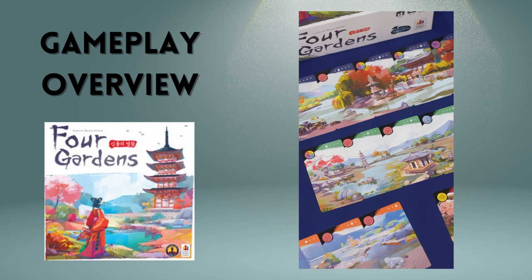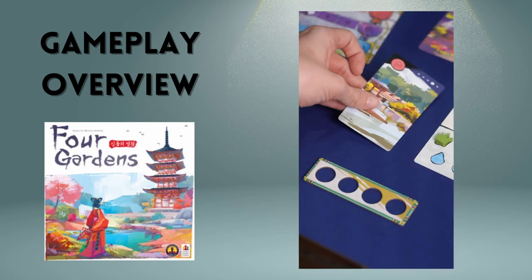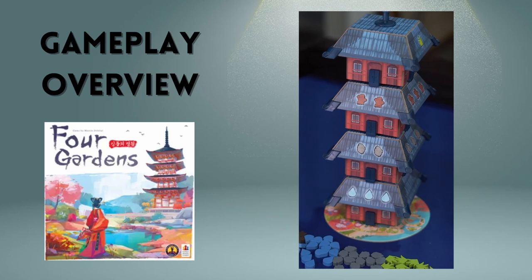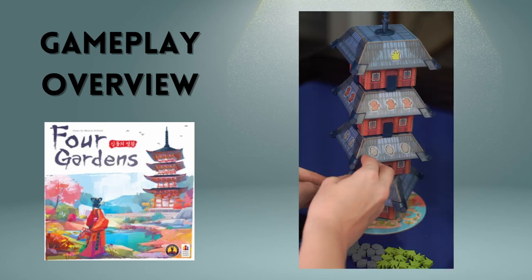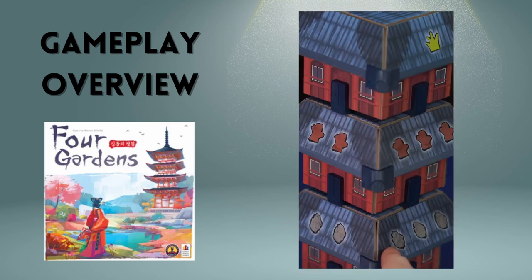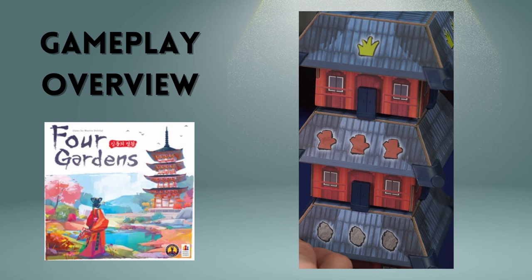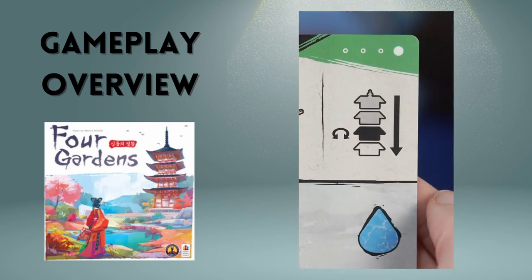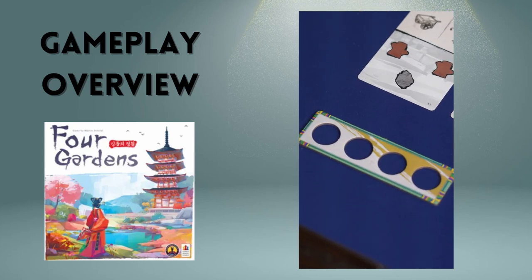In Four Gardens, your goal is to create stunning panoramas by gathering resources and building landscapes around the majestic pagoda. The pagoda is key. Use your cards to rotate it to gather resources like water, stone, wood, and grass. But plan carefully. Each tier gives you different resources, different numbers of resources, and each card determines the direction you can take resources from. Plus, you only have limited storage space, so timing is everything.